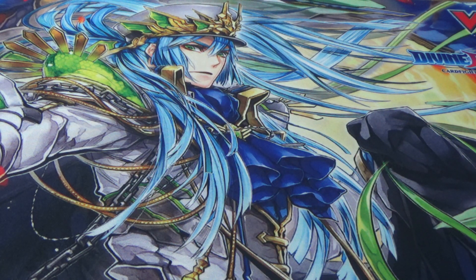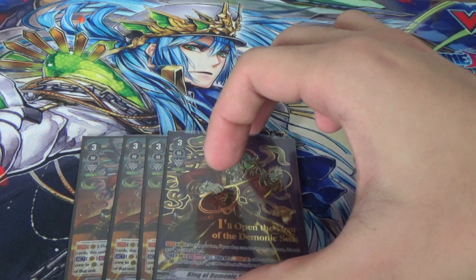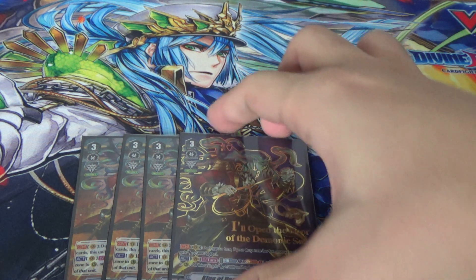For our grade 3 boss monsters, we play King of Demonics, Baskirk. This is a really good card — it will get power and also let you call cards and get more power. It will hit with 2 crits and is basically our optimal ride target. Not much to say about it.